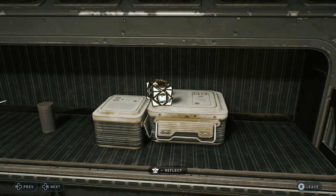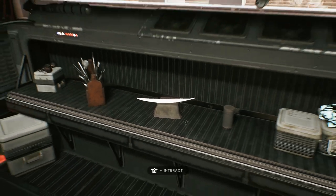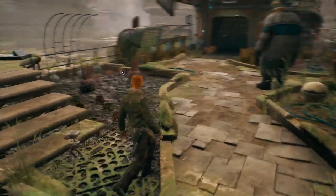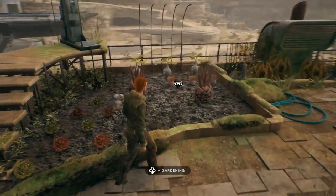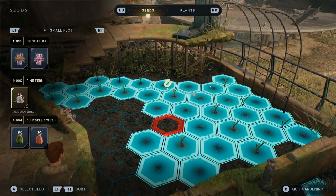I was like, oh, that's kind of disappointing. I guess Cal has the ship now and he's doing his own thing with it. So then when the tutorial prompt came up later on Koboh that said 'Rooftop Garden,' I gasped — oh, there is a place that I can grow stuff, and it's even more expansive than before. And that was really, really cool.